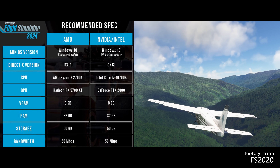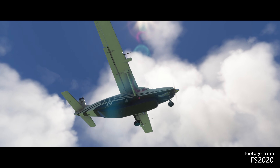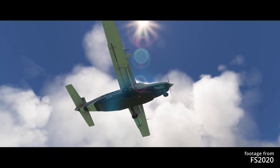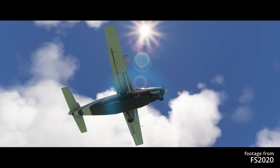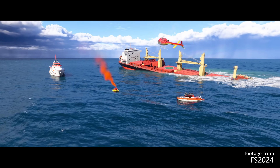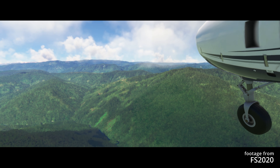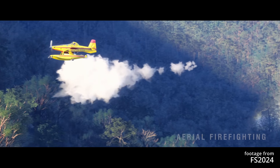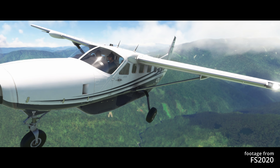For internet, the recommended speed is 50 megabits per second for smooth streaming and better performance. These specs aim to let you play at 1440p resolution with high settings, targeting 30fps or higher. 30fps is kind of low on the spectrum, but it's reasonable — you can fly and have a pretty good experience at 30fps in Microsoft Flight Sim. Higher is obviously better, but hitting 1440p at 30 frames per second on high settings will probably end up being a pretty nice experience.